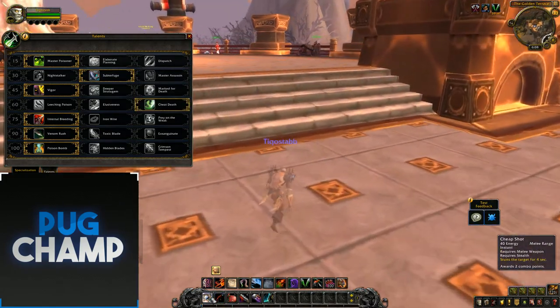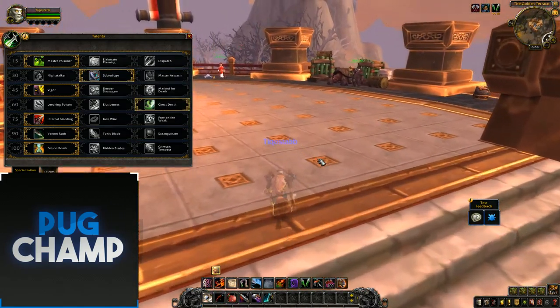With Subterfuge I can just keep Garrote up and maybe use Cheap Shot to get an extra 2 combo points on the target.